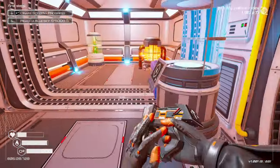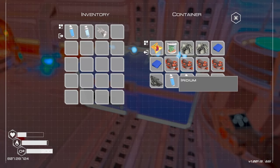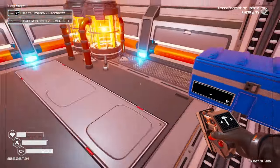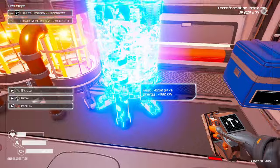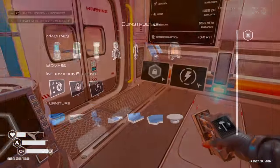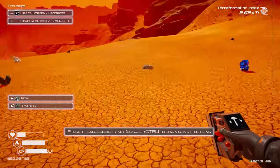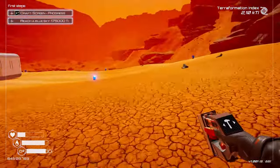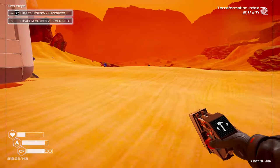Right now we're producing 12.5 kilowatts, consuming 4.85 kilowatts, and we have 7.65 available to use. I collected a few pieces of iridium so I'm going to build another heater — silicon and iron — and then pop in a couple more drills. These are tier ones for now; as things improve we'll slowly upgrade to higher tier ones and replace the lower ones because the higher tier ones are much more energy efficient.